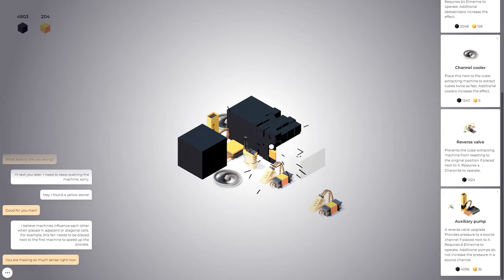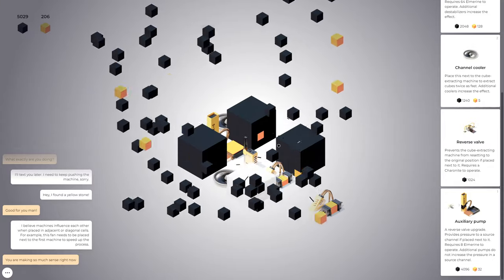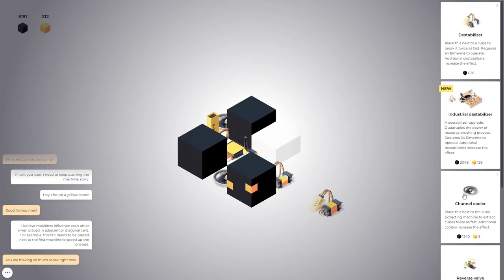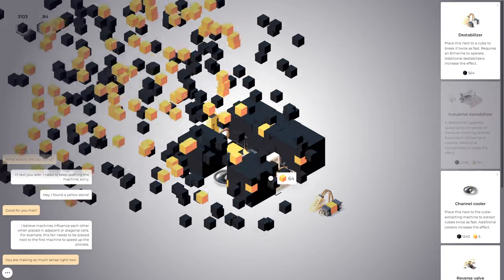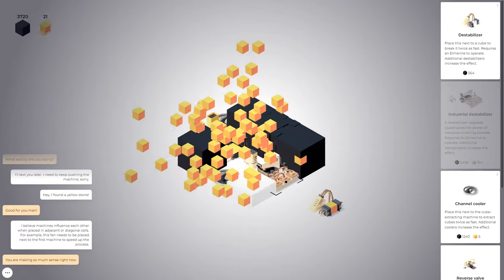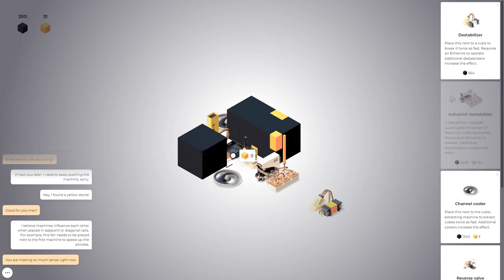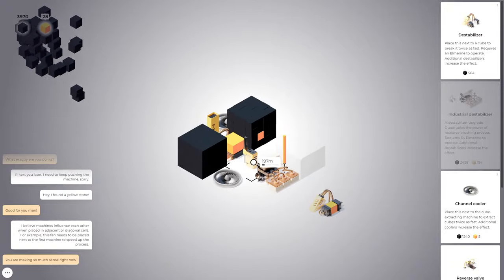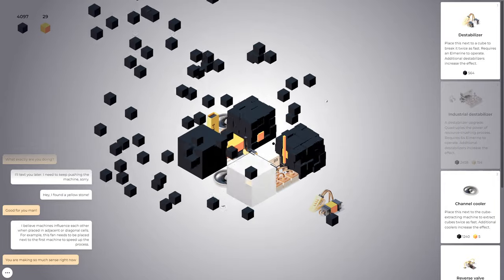I don't really want the whole video to be just this bit here, so I'm thinking that we might try to skip ahead if we don't find something new soon. That being said, we do have a new destabilizer — 'quadruples the power of the resource crushing process.' Okay, so it's just fast clicking. We need to fill it up — it takes a lot of fuel. A lot of my gold is already gone. But I like that you can visually see it, and it's different for each one. This one has a big plate; this one has like a little candle.